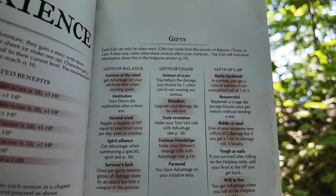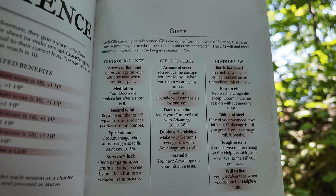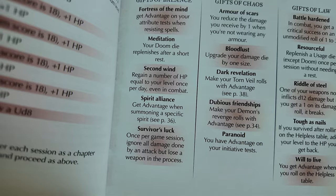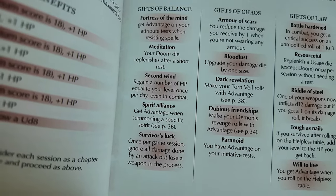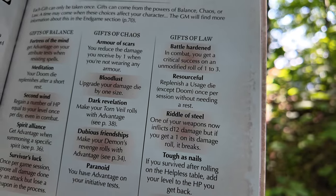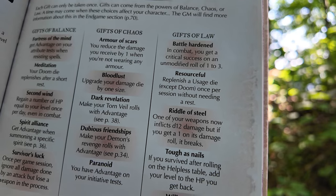Let's look at a few examples. Gifts of balance: Fortress of the Mind — get advantage on your attribute tests when resisting spells. Second Wind — regain a number of HP equal to your level once per day, even in combat. Gifts of chaos: Bloodlust — upgrade your damage die by one size. Riddle of Steel — one of your weapons now inflicts d12 damage, but if you roll a 1 on its damage roll, it breaks. If you're playing an old school game like Old School Essentials or even Shadow Dark, gifts can be a great way to add a boon for completing a quest, praying to a statue of a dark god, or praying to a god of their choice.